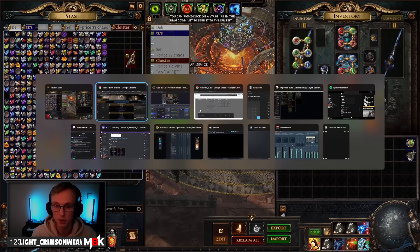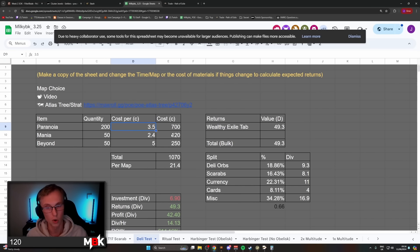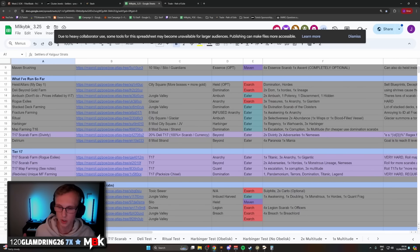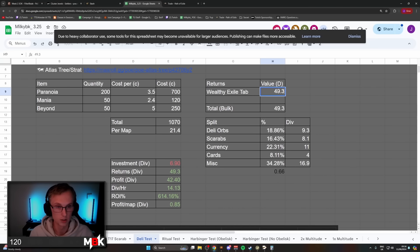A divine here, a divine there — we're pumping. You can see the investment into the maps is very low as the scarabs are pretty cheap, at least at the time of recording. Paranoias go for about 3.5c each in bulk using either the trade house or the currency market. Mania goes for 2.4c each, and Beyond is 5c. I don't include map costs — I never do. I used my T17 farming strat to farm maps and got more than 50 Strand maps in 2 Abominations, so that was all the maps I needed.